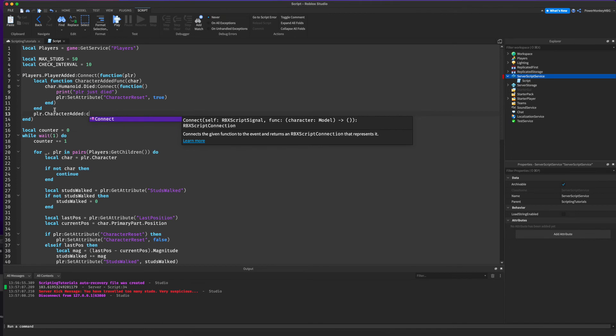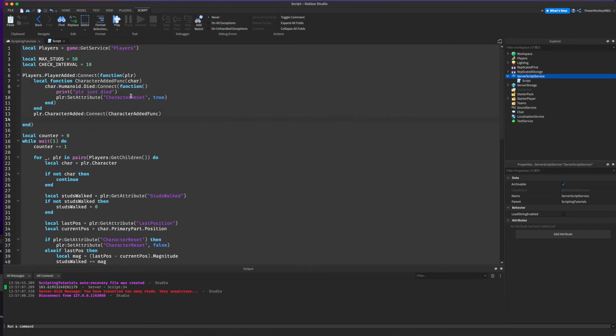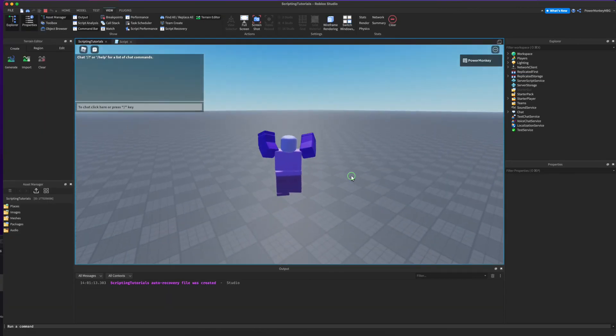We do player.CharacterAdded:Connect(characterAddedFunc). We also want to check if the player's character has already loaded before this code runs, so: local char equals player.character, and if char then characterAddedFunc(char) — sending the char variable to the function parameter.